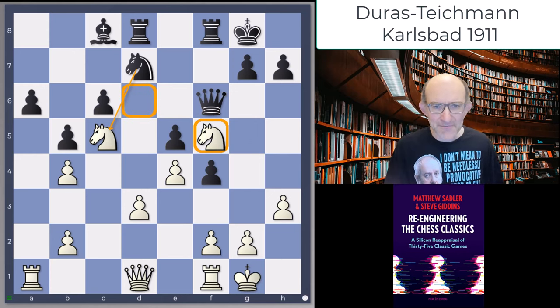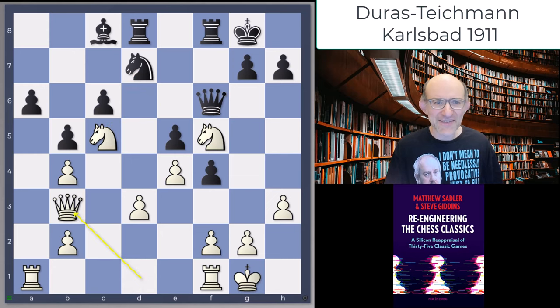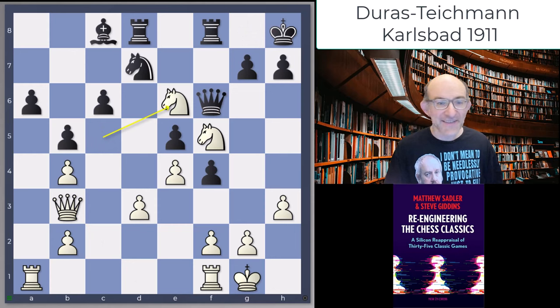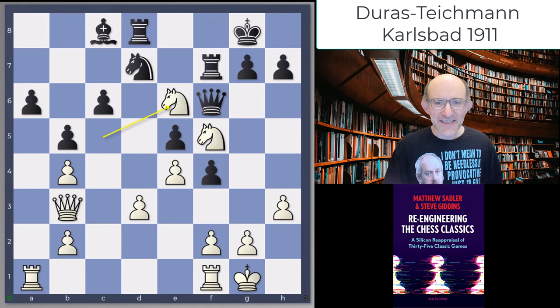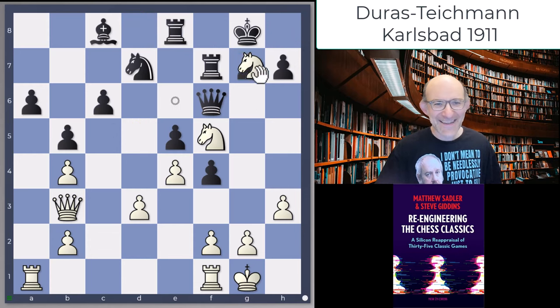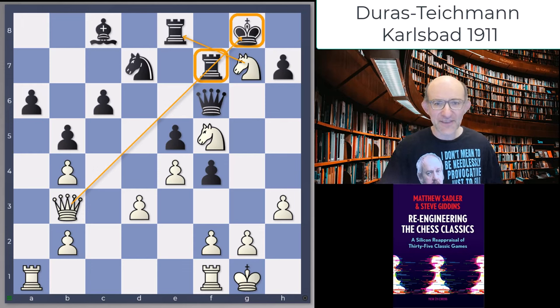He just played bishop c8, looking for knight takes c5 and bishop f5 without giving white the outpost on d6. But this runs into something much more annoying — it runs into queen b3 check. The problem is if you go king h8, then knight e6 is very annoying, forking the two rooks. So Teichmann played rook f7, but he still got hit with knight e6, attacking the rook on d8. The rook's only got one move, and then we take with the knight on g7, still attacking the rook on e8. The rook on f7 is pinned to the king by the queen, so the knight on g7 is completely free.